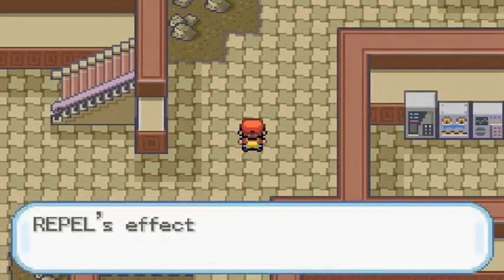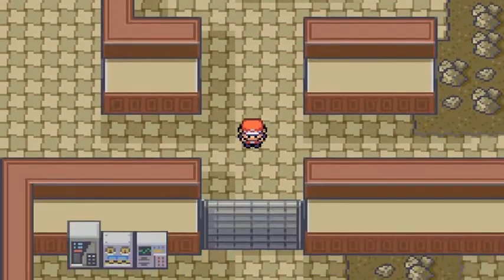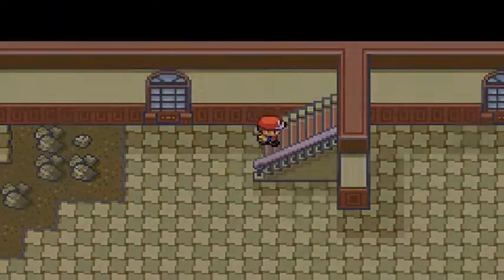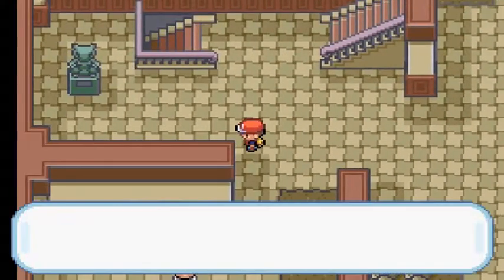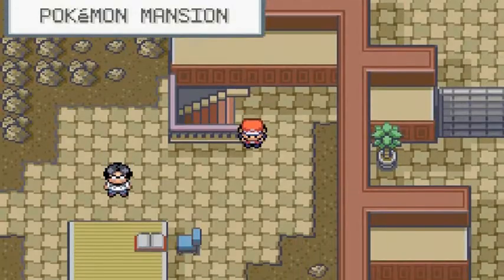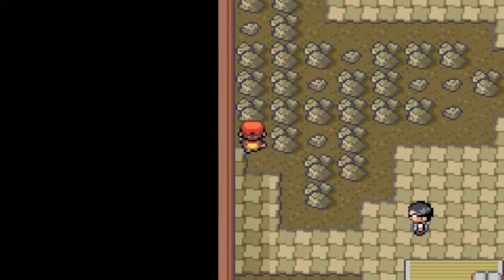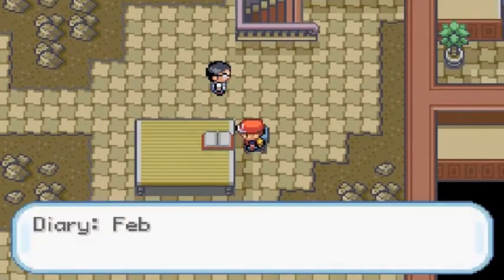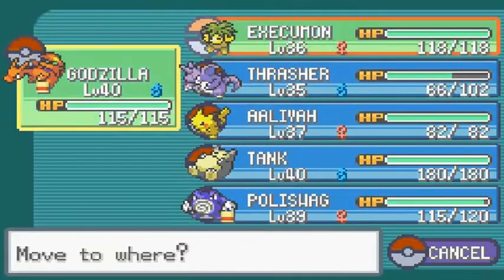Now figuring out which areas are open and which aren't after flipping the switch. Let's go into the next room up here. There's a trainer looking around. We found ourselves a Max Potion. Checking the diary: 'February 6th — Mew gave birth. We named the newborn Mewtwo.' As I am recording this episode, Mew was born two days ago — so happy birthday Mewtwo! Let's go back to Thrasher — he needs more action.